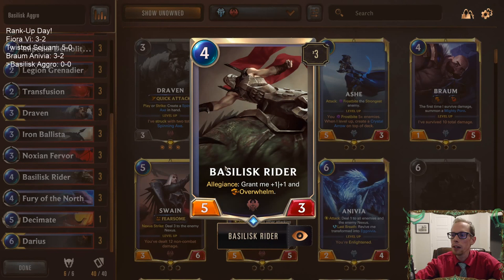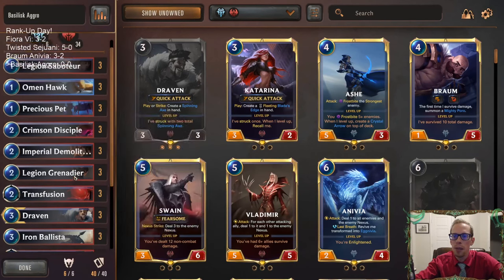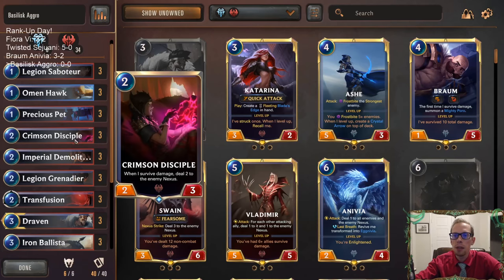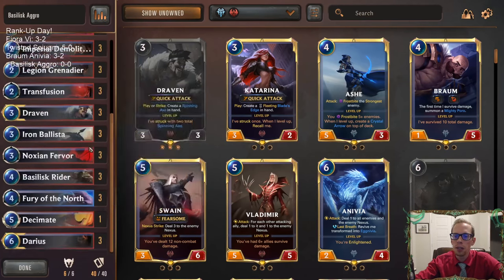Basilisk Rider just got buffed with the latest patch to have an additional point of health. Now whenever it hits the Allegiance trigger, being a 6-4 Overwhelm — that is huge. There are so many units with 3 power, so getting that 4th health is really, really big. That's why Basilisk Rider has gotten a lot better.